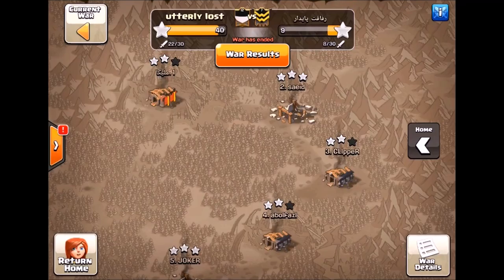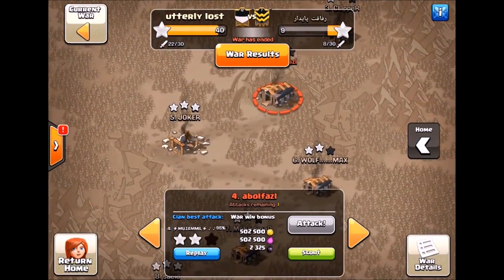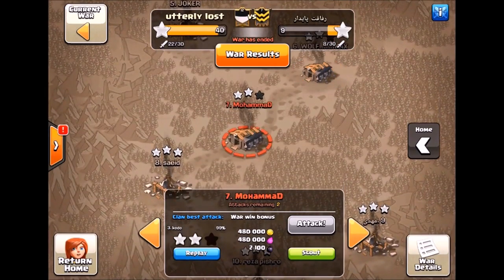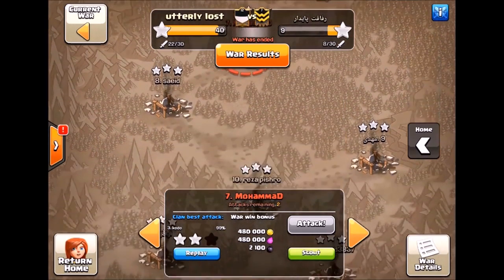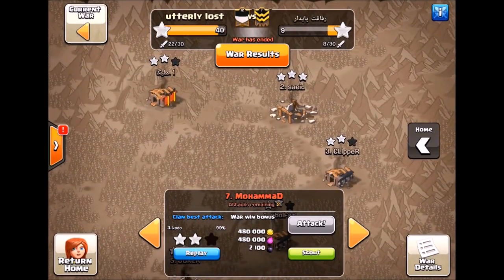We had a lot of two stars — well, five two stars. There's a 92, there's a 95, and then Kodo's two infamous 99 percents. But other than needing about an extra 10% to have a 45-star war, we did really well.